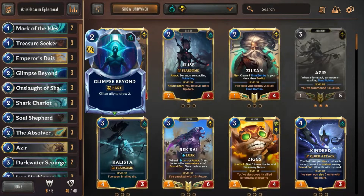Glimpse Beyond is still good — it's a way to reload my hand if I'm in top deck mode, or to block something and then Glimpse it so that unit doesn't strike to deny certain strike effects. But I'm not sure how I feel about it in this deck overall. I'm considering cutting it down in copies or entirely, so we'll see how it goes in this video.